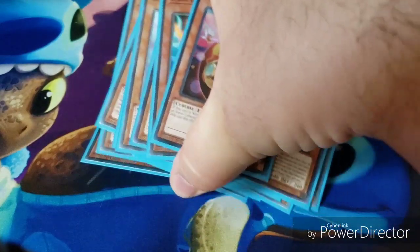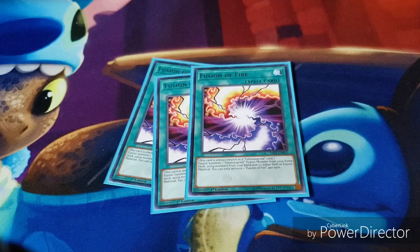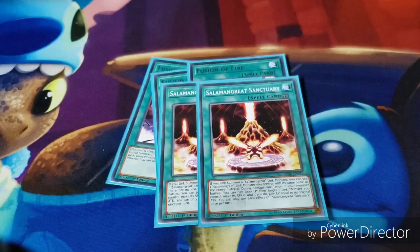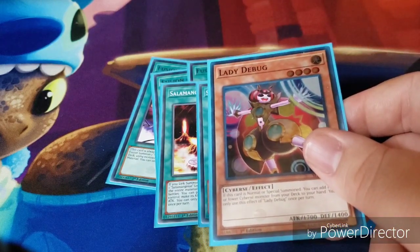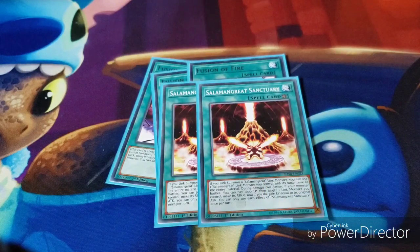Obviously the monsters got hit with Gazelle being down to one now, but it's still searchable — it's still able to get on the field. Then for the spells, the only three-of spell I have is Fusion of Fire. Then I have two Salamangreat Sanctuaries, which are super searchable with Salamangreat Bella Lynx. Because with Lady Debug, I can easily go into Salamangreat Bella Lynx and then search Sanctuary.